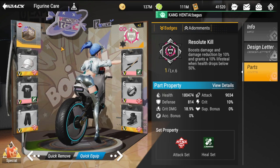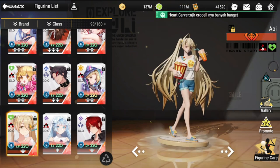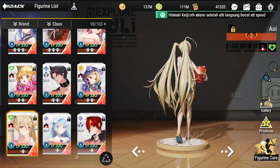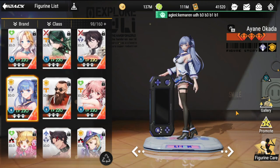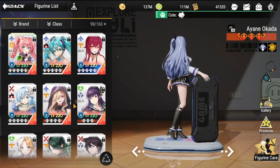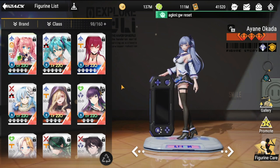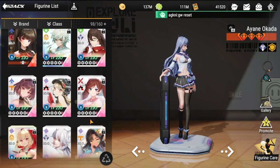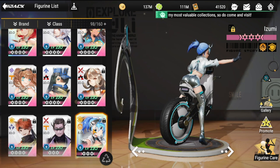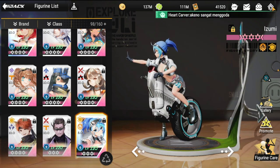For team composition, the first figure I'm recommending is Awi, especially for the shield she provides — the more shields Izumi receives, the better. The next recommendation is fellow defender Ayane Okada; both can tag team on the front line. Izumi is going to be good in almost any team composition. You just need to take her to at least four-star or five-star level to be effective.